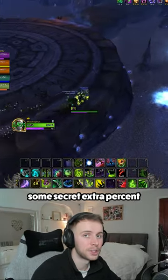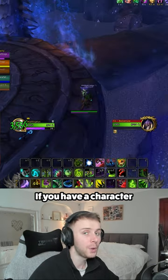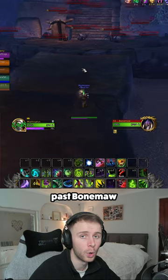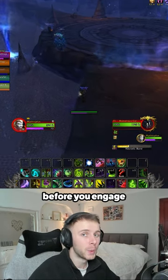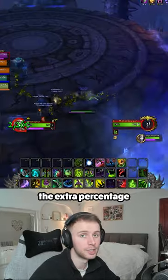What if I told you there's a secret extra percent you can get from the last part of Shadowmoon Burial Grounds? If you have a character with wings or a disengage mechanic, you can run past Bonemore and jump around the wall on the right side. Normally you'd find a double spider and backpack here, but if you pull it before engaging Bonemore, there are extra skittlings that can make up the extra percentage you need.